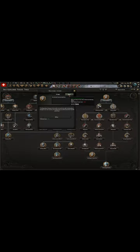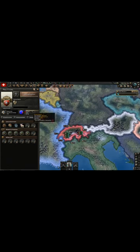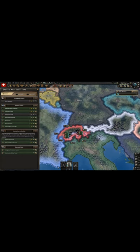First, trash the political effort focus. Hire a fascist demagogue or communist revolutionary, which by the way have exactly the same last name. Once you get 10% party popularity, prepare for civil war.